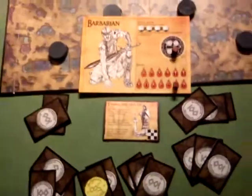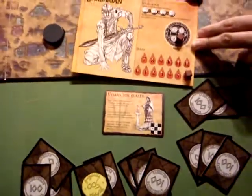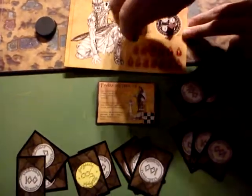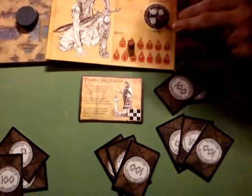Hang on, are you going to heal the barbarian? Right. So each time you heal one, I'll take one of the piles away. Take 2 more and take 2 more and take that away. 7 and 8. Is that 2 more points to heal then?